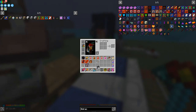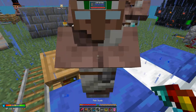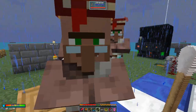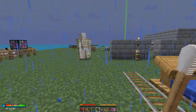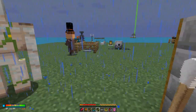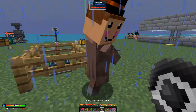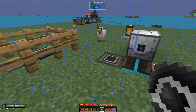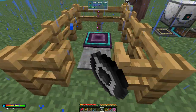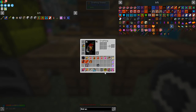By the way, you can't pick up villagers or swap them with mob swap - they just shake their heads. If I try to swap him, I can't do it. If I try to pick him up, same thing - he says no. So he's stuck there. I'll give him another trade in a moment.